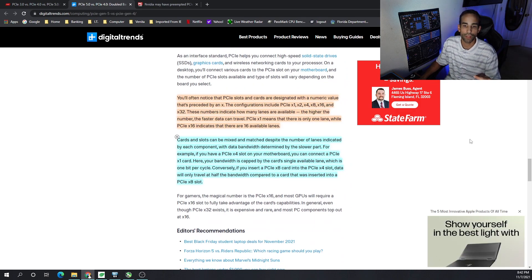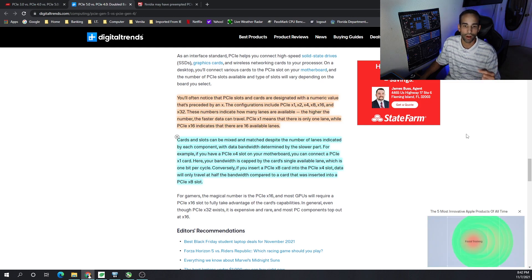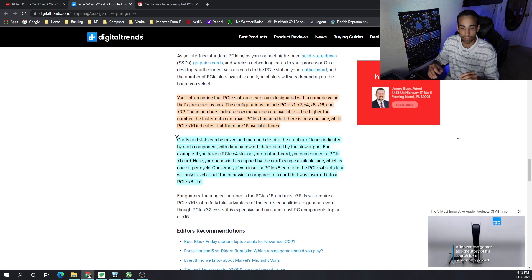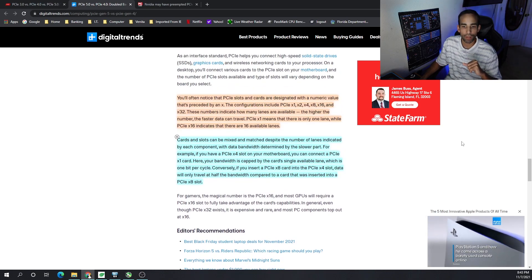PCIe slots and cards are designated with a numeric value preceded by an X. The configurations include PCIe x1, x2, x4, x8, x16, and even x32. These numbers indicate how many lanes are available — the higher the number, the faster data can travel. PCIe x1 means one lane, while PCIe x16 indicates 16 lanes available.